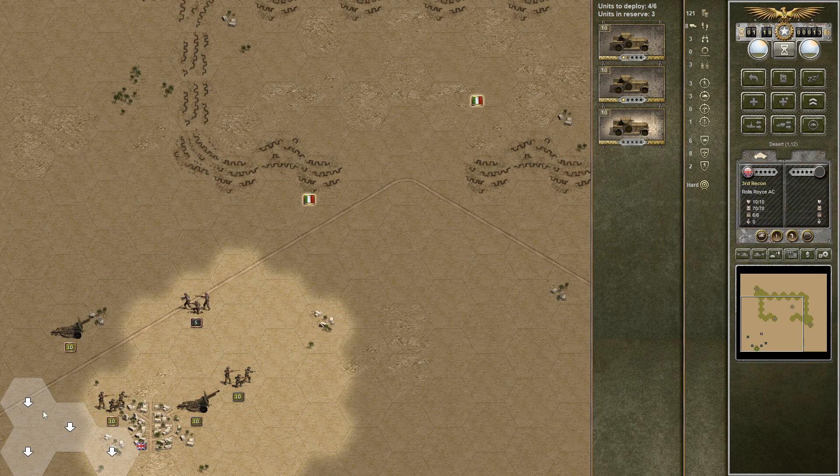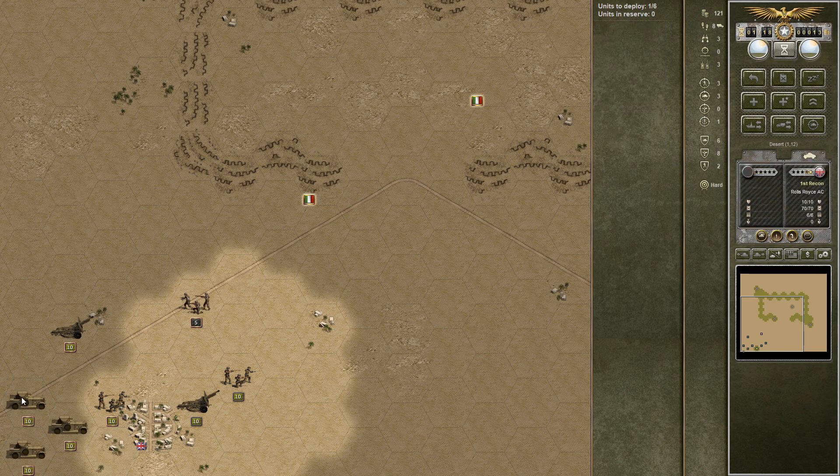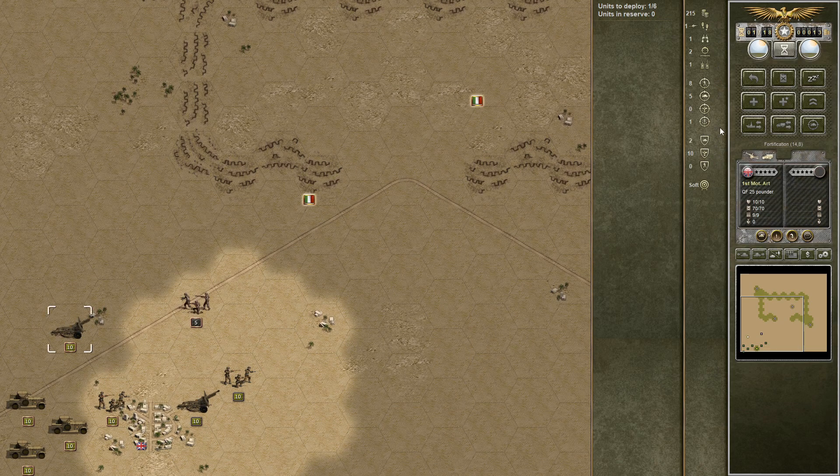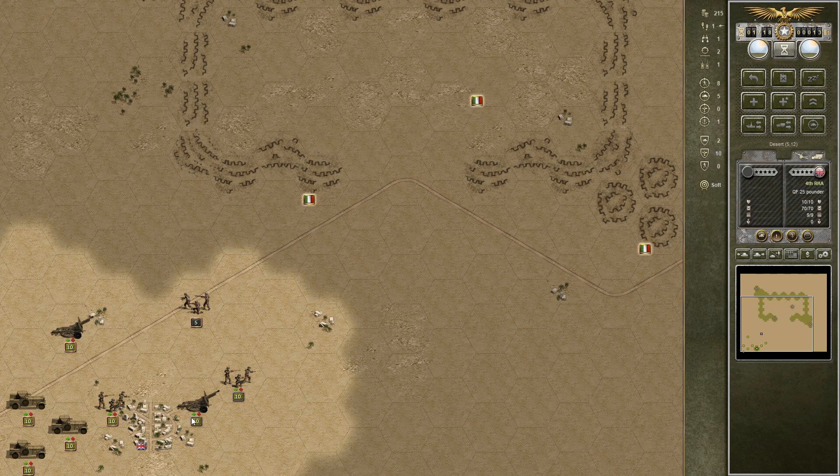That being said, let's get the infantry in position here, and we'll just roll out with the Rolls Royces in the back, and we'll get to this mission. We can deploy six units, though we can't afford that many. The artillery is quite expensive, but quite good to have. So we're going to move it in here, and we'll start opening up a barrage on these guys here. Let's see what comes from that. We killed one, and we stunned three.